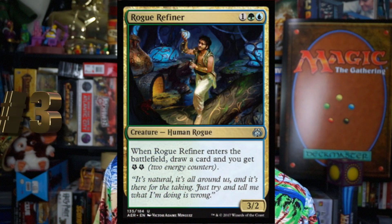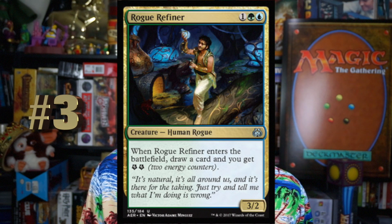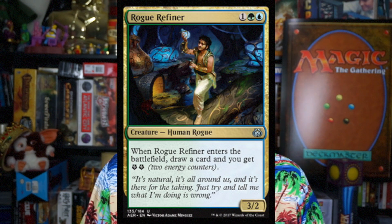Number 3, Rogue Refiner. One green-blue for a 3-2 Human Rogue. When it enters the battlefield, draw a card, and you get two energy. Three mana for a 3-2 that draws a card — that's great at any point in the game. Late game, drawing a card is great; early game, drawing a card is great. Two energy — I'm sure you can find a use for it somewhere, even if you're not an energy deck. Really like this card.